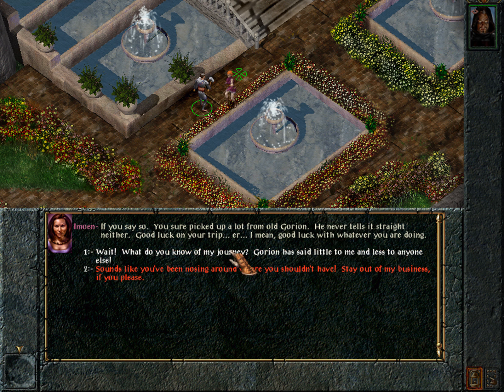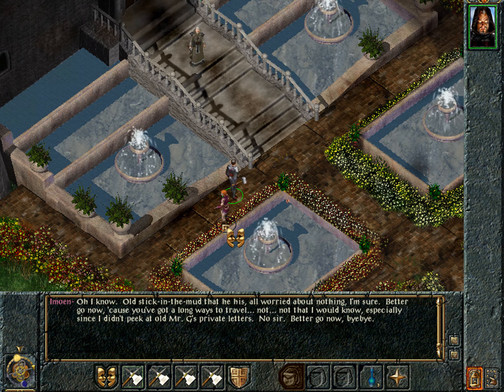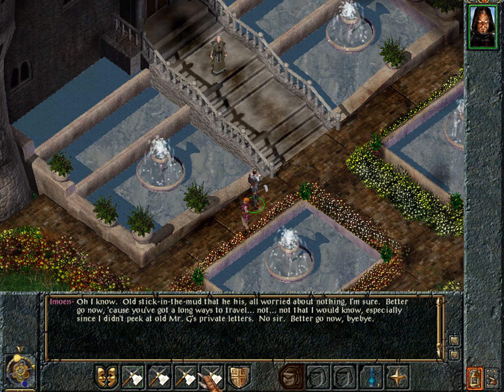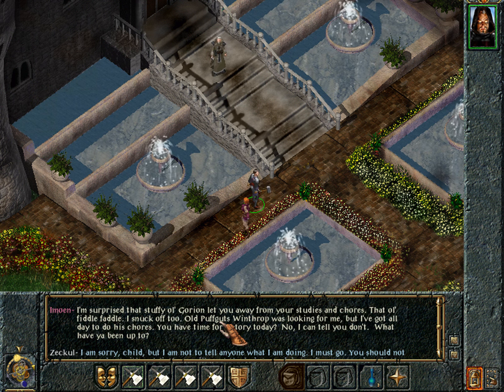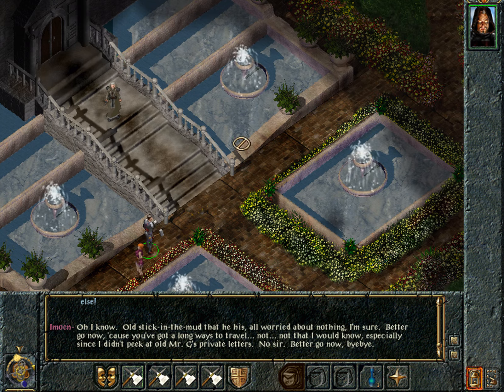'What do you know of my journey? Gorion has said little to me and less to anyone else.' Imoen replies: 'I know — old stick in the mud that he is, all worried about nothing I'm sure. Better go now, because you've got a long ways to travel. Not that I would know, especially since I didn't pick at old Mr. G's private letters. No, sir. Better go now. Bye-bye.' She actually goes nowhere and stays there. Imoen is depicted as quite a naive character. She speaks in some kind of British slang — I don't understand half the expressions she employs. If you do, it would be fun if you could translate them into normal English for me in the comments.